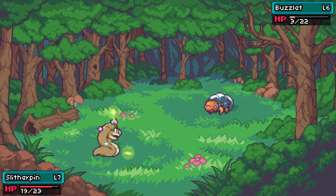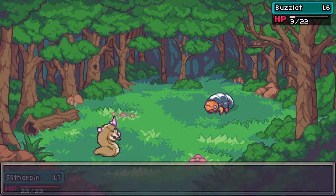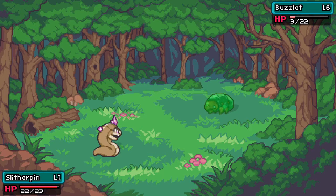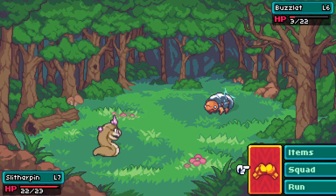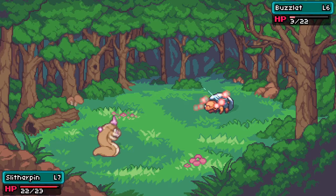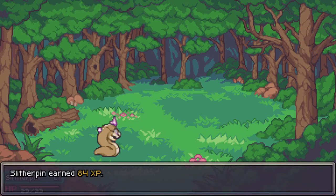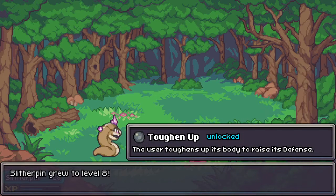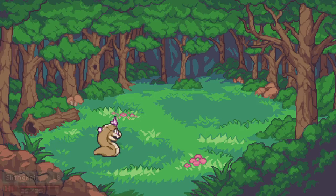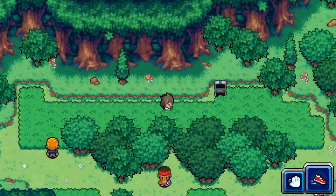The poison and drain are both ranged attacks, so he's not touching the electric body of the buzzlet, which is very useful. He went through this battle and is now back up to full health - that's the wonder of the slither pin. He can advance very easily because of that healing effect from drain.